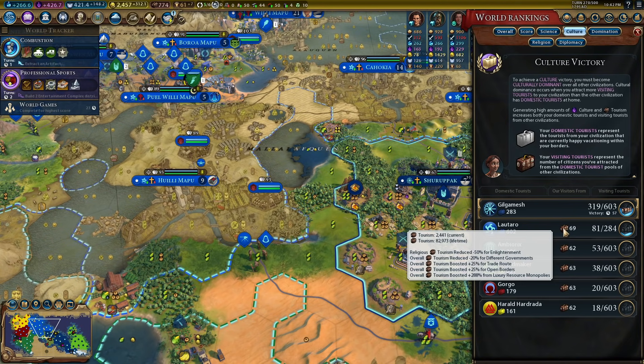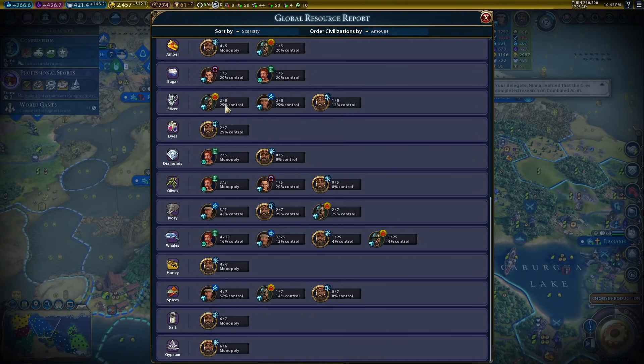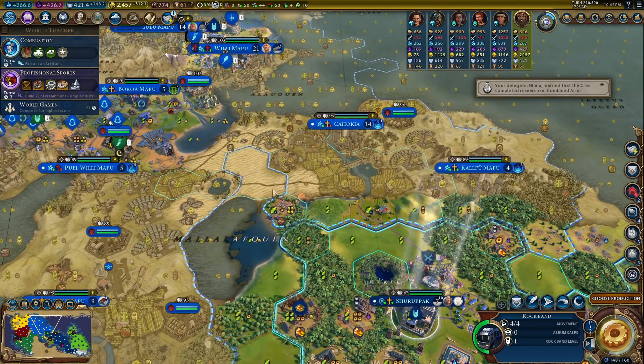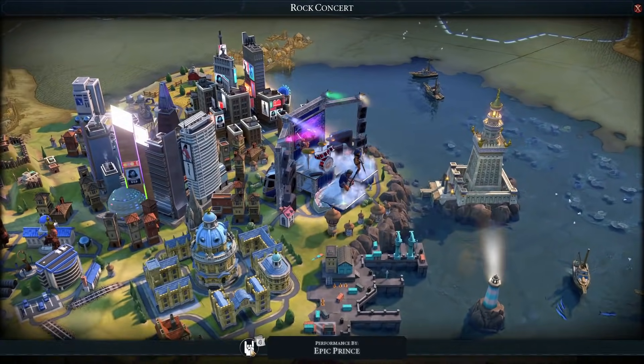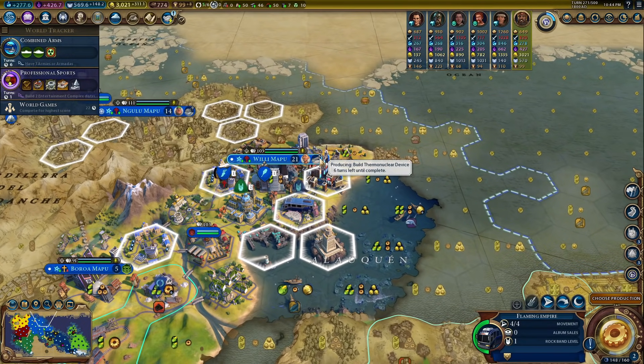We now have 288% resources for Monopolies. The global resources for Amber is now 4 out of 5 — so we have Monopoly! The game did fix itself after we reset it. 9% chance — yes, please don't die. 1,000 tourism — I love it! Thermal nuclear device — I don't love that.